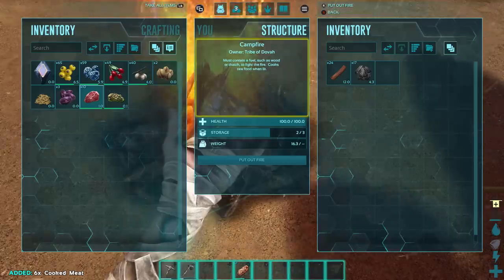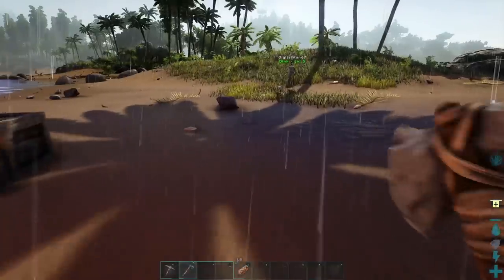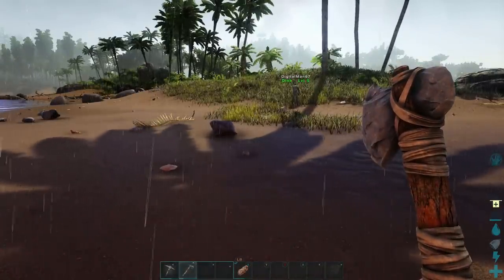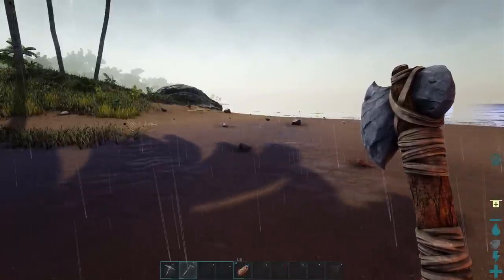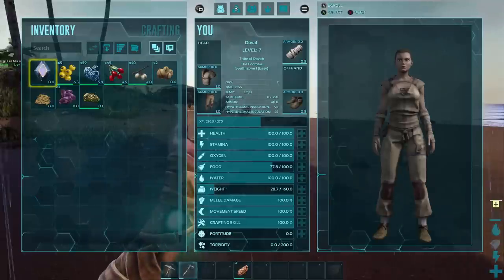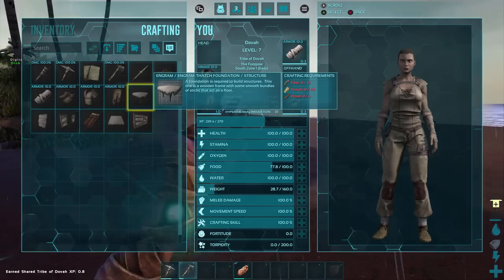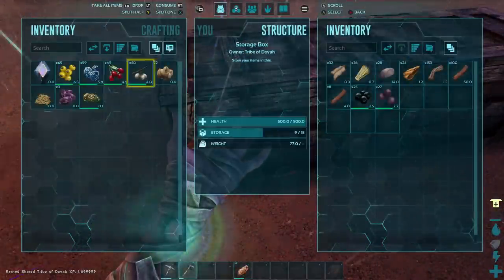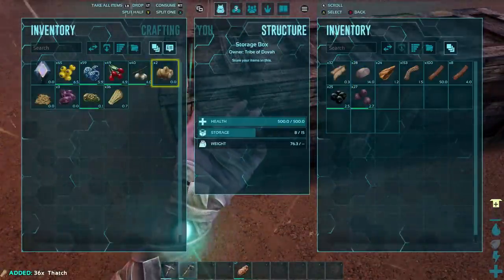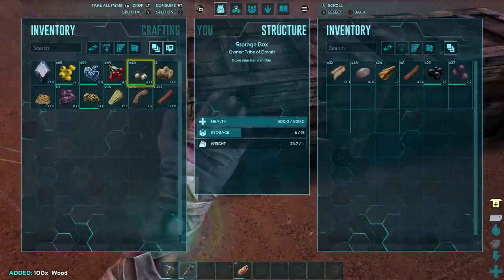The cooking fire only has three slots in it — if all three are full you've got to empty one before you put anything else in. Let's craft some foundations — I need fiber, thatch, and wood. We are never ever going to stop collecting materials in this game.